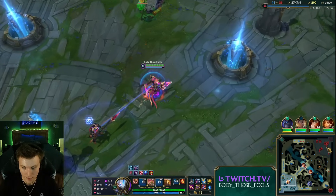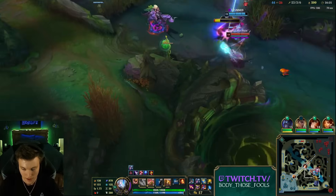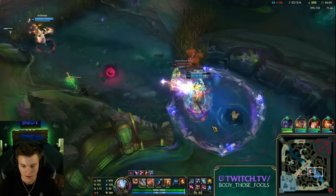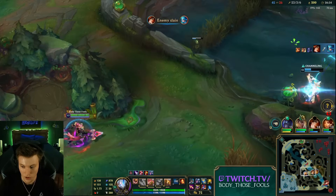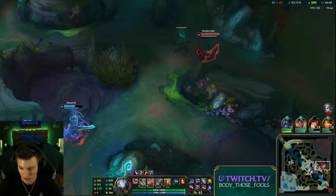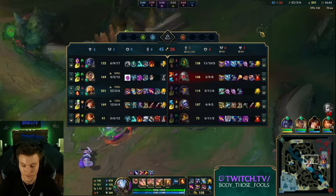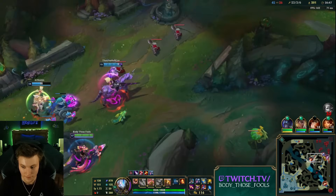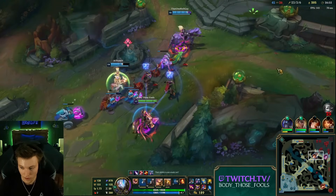We have 870 AP. If we replace boots with an item we would have 1000 AP — we'll do a 1000 AP Azir video very soon. They shouldn't be pushed so far in the river. The jungler shouldn't have pushed up so far — she greeded for the crab. Classic jungler. Junglers can never resist those crab cakes.